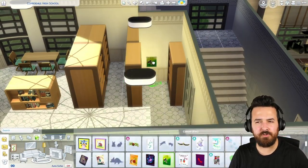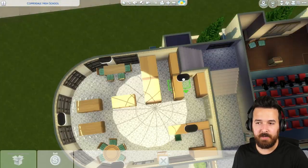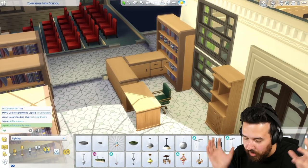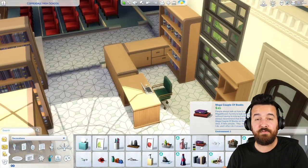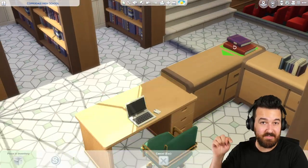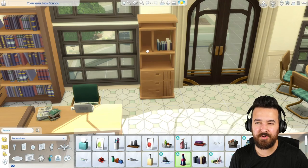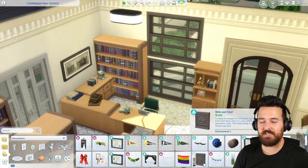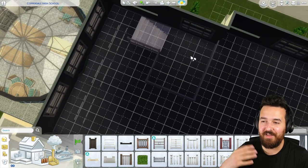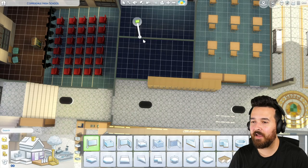We don't have a computer lab, so I was thinking maybe we put that upstairs, but that creates the same issue. The problem with computers in the Sims 4 is every single sim wants to go use them - they will flock there. That's why in the default high school having the computer lab and the chess room downstairs draws so many sims there which is really far away. So if we do a computer lab we might need to have it on the ground floor rather than upstairs, because otherwise it's just going to make all the sims try to go up there which will be really annoying.